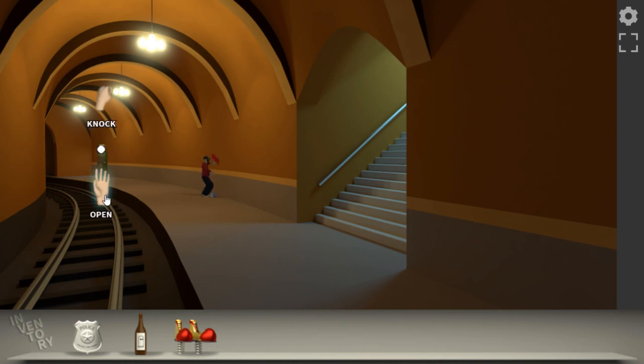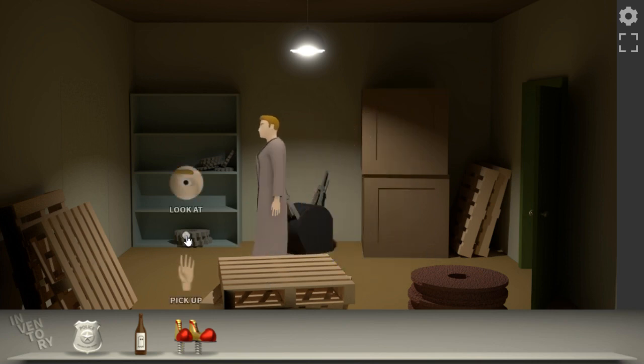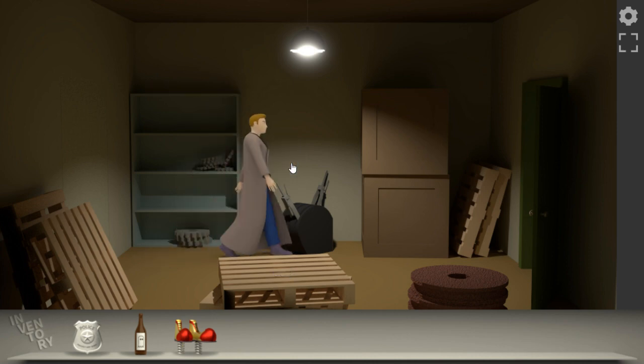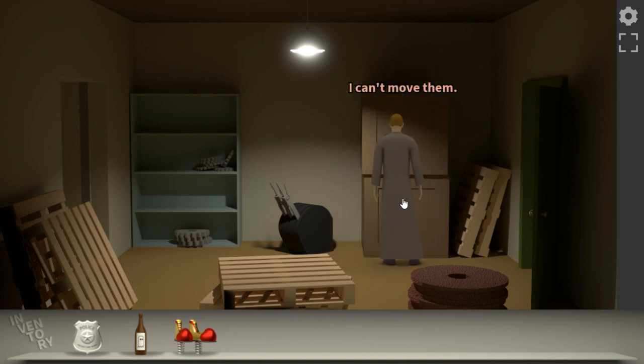There's nobody there. What's all this then in here? Can we look at these boxes? Sealed boxes. What's this? A bunch of gears. Can we take it? No. Rusty old gears, can't take that either. Unused railroad switch levers. Oh, there's a secret passage in here. Could we push them? No.